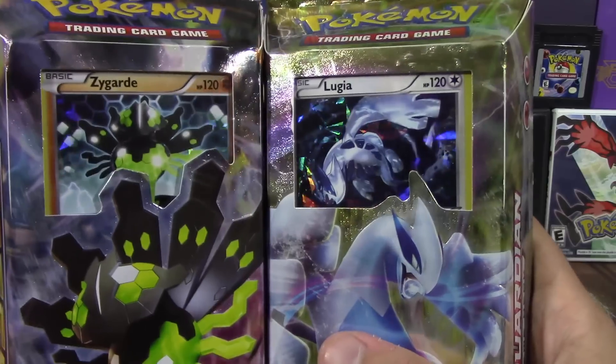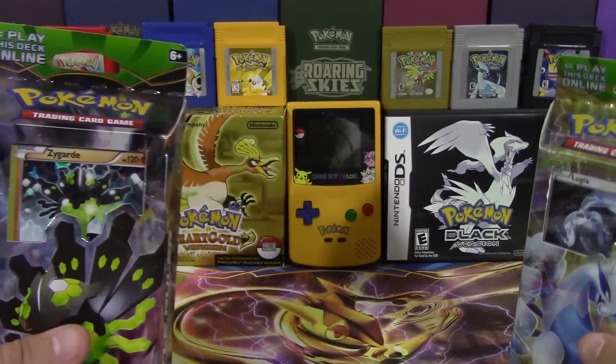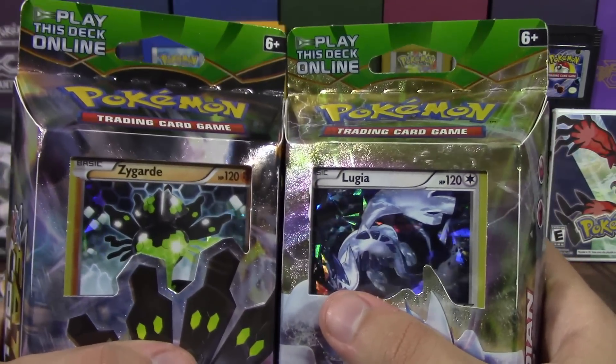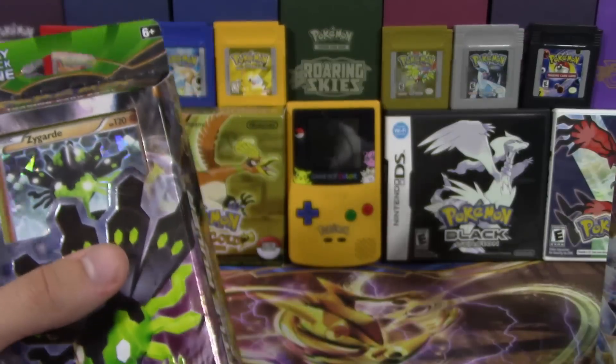We're gonna go ahead and open these up and look at the cool shatter-hollow foil cards you get here, because these two were actually supposed to be holographic in Japan but we didn't get them as holos here, so we have them as shatter-foil holos in the structure decks.